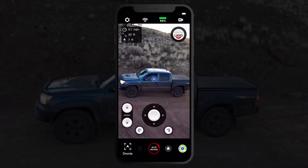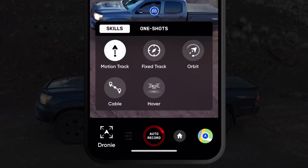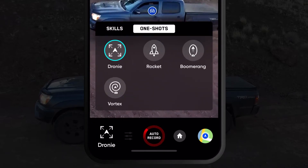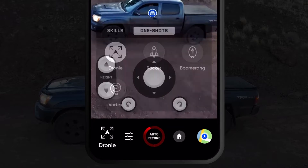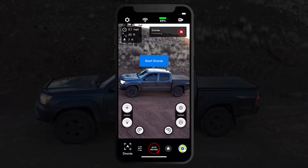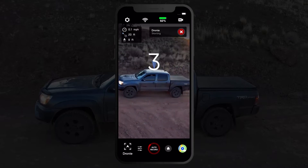If you are using the app, you can find Dronee in the one-shot section of the skills menu. Once Dronee is selected, you can choose a subject to track by pressing the blue button. Then press the start Dronee button to initiate the skill.